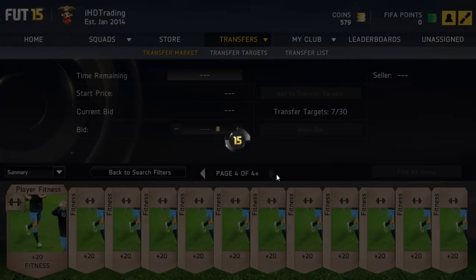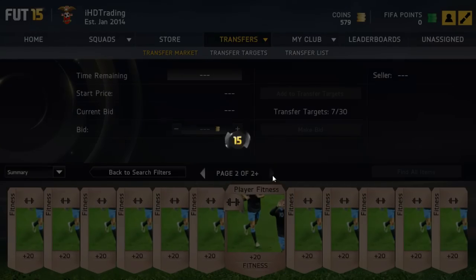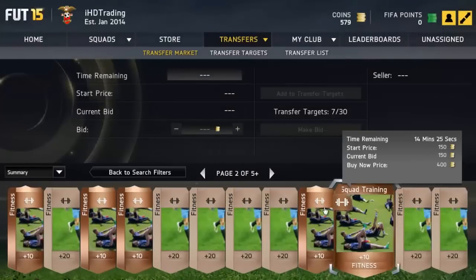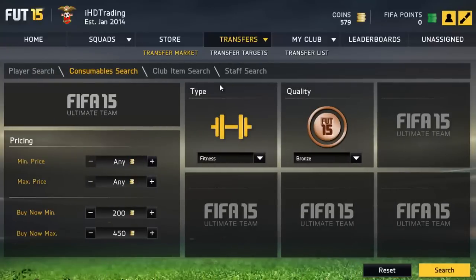If you have a low coin amount, stick with bronze squad fitness cards, because bronze squad fitness cards are obviously going for the cheapest at the moment, and they will still go for 1k plus. I would only recommend that if you have like 1k or 2k — most people have more than that at this time of the web app, probably about 5k on average. So hopefully you enjoyed this video. Please drop a thumbs up for the dedication, and we'll see you guys in the next video.